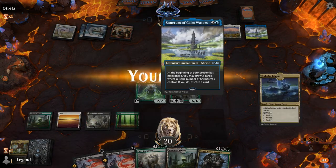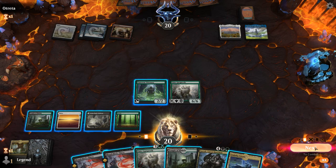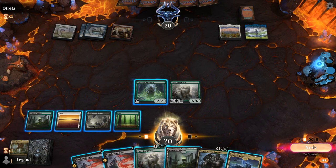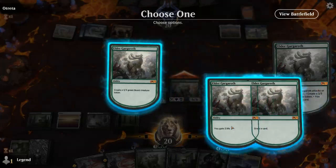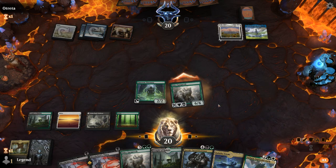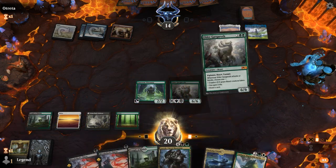Calm Waters — just gonna give them some card draw. Sadly can't play Garruk since we drew a tapland. Could play a second Gargroth, or I could attack first to draw a card and decide afterwards. Drawing an untapped land and playing Garruk would be much better in case of a sweeper. Well, I guess we're all in on the opponent not having a sweeper now.